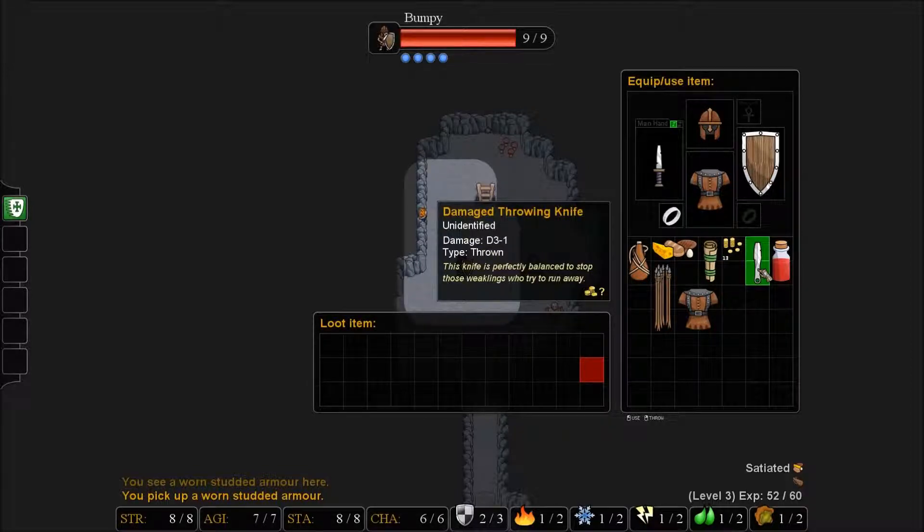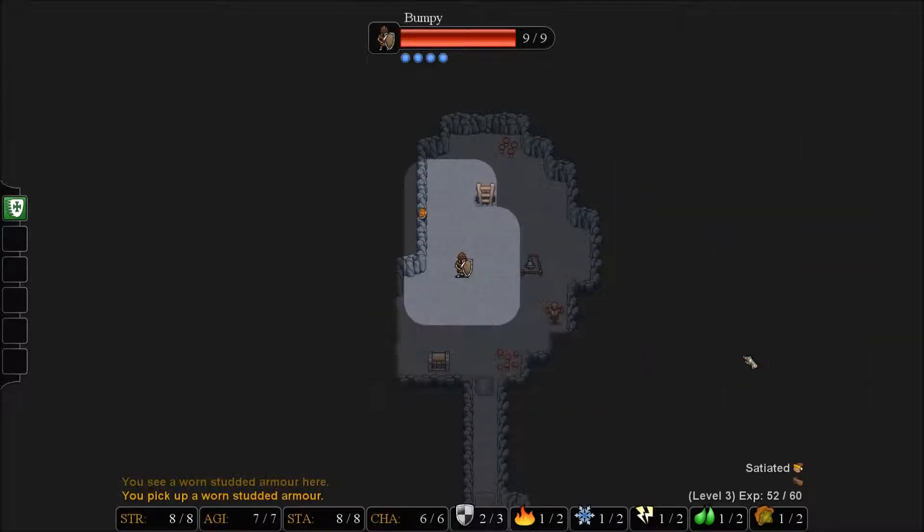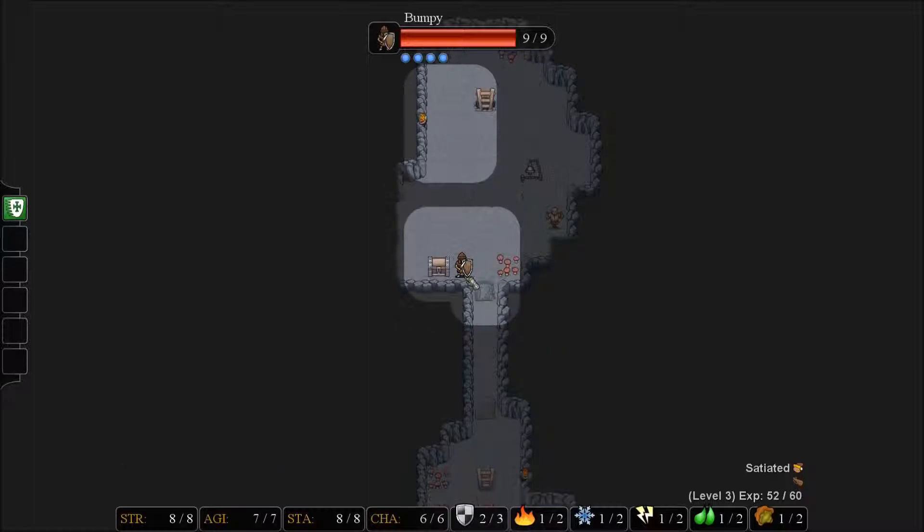We have a throwing knife but I don't really want to utilize that. So we are going to continue to bash the chest. A poison dart hit us. Fantastic. I'm going to keep kicking it — eventually we will get through it. I imagine at some point maybe we break our foot off.